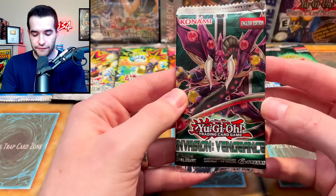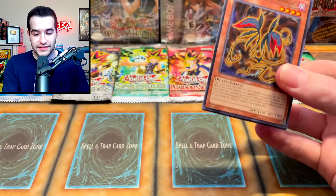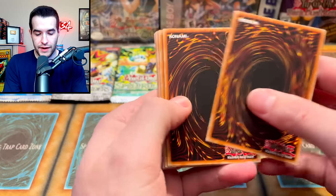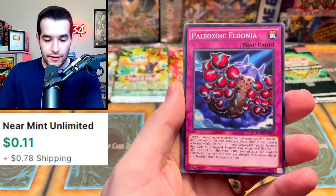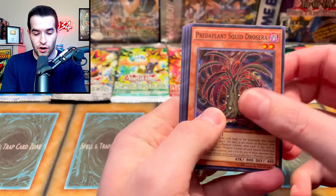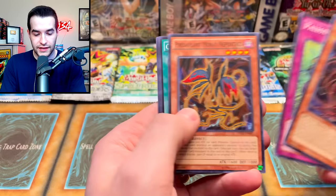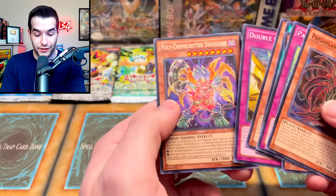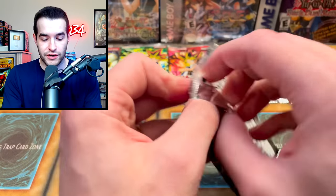Let's get into the first pack: Invasion Vengeance. I haven't opened a lot of this set, so let's see what we can do. We got Paleozoic Marrella, the Predaplant — a lot of plant and Paleozoic stuff. Bad start because we did the wrong pack trick. In this set you can get Secrets and Ultras — they had gotten rid of Ultimates at this point.